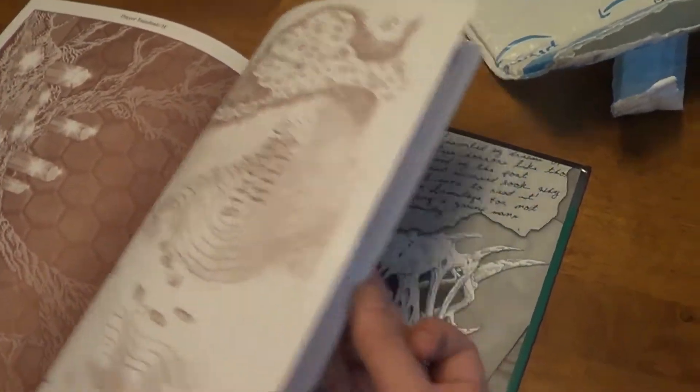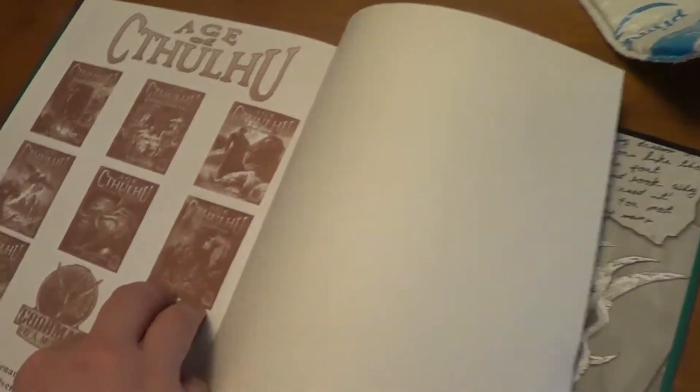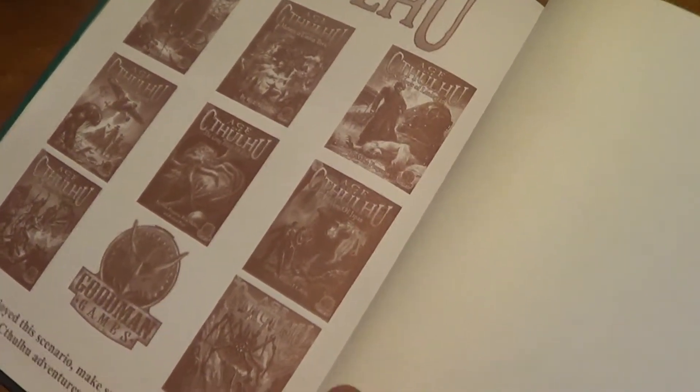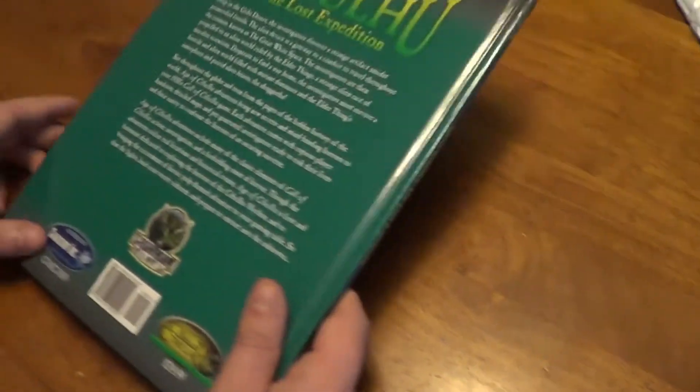Then we got some handouts — like, some maps. There's other Age of Cthulhu stuff you can get, from different time periods and et cetera. I don't know if I want to get any of those, but we'll see after we play this one.